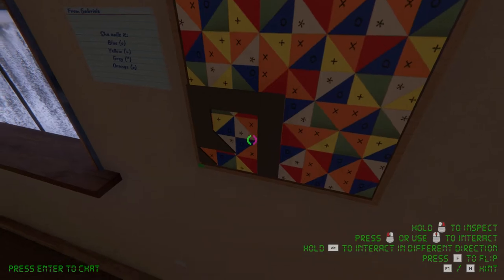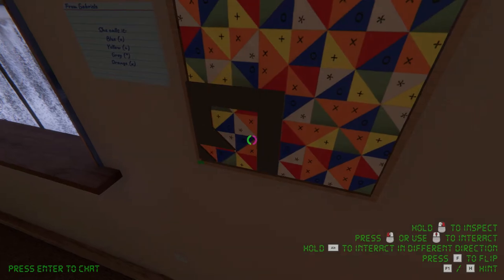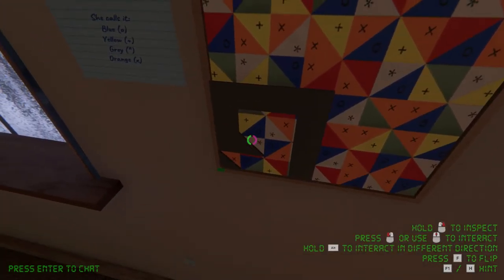Every single puzzle so far has just told us the order. Two of them have checks and one has an X. So maybe you're onto something with it encompassing everything. It's obviously telling us — that's the point of the frame — to line up with the bottom and show just those ones.